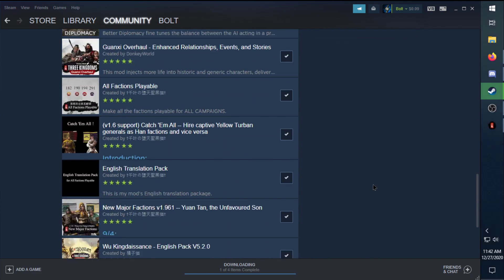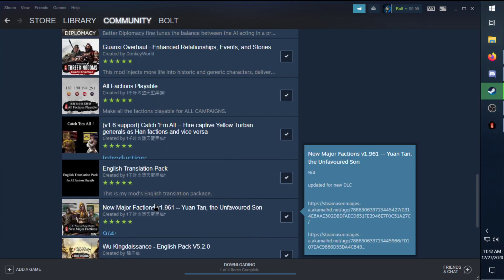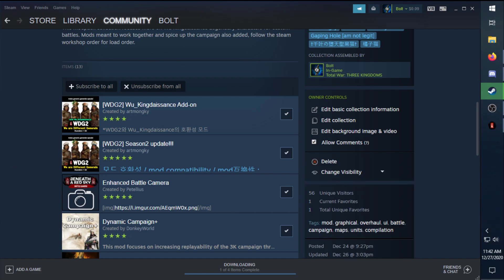I did have a compatibility mod for Wu King Dyson's and the All Factions Playable, but it was actually crashing my Zhengzhou campaign with the Yellow Turbans and the Mandate of Heaven DLC. After I removed it, I had no problems there. So let's go into the actual game now and see what we got.